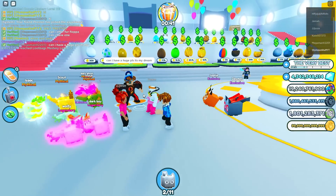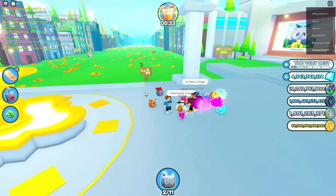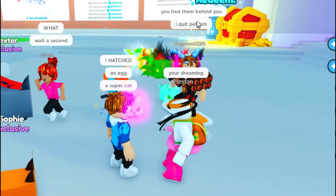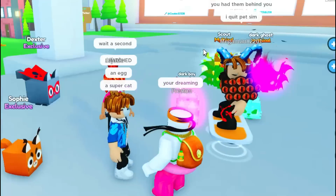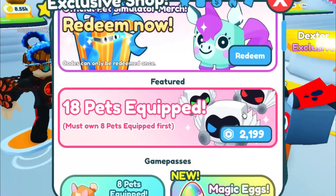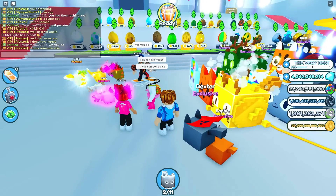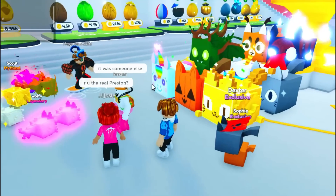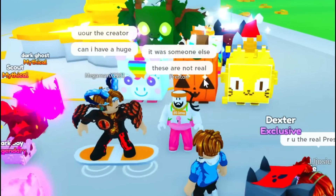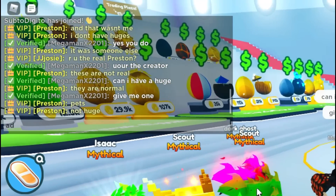He's going to show me how to get the huge tie-dye, but I don't have a huge. Preston, you're lying - you just showed us that you have a huge pet. Preston said, 'You're dreaming.' You had them behind you! I quit Pet Simulator X. Preston now said to hatch again. Everyone's asking Preston to show his huges, he says he doesn't have any, but he just showed off he has huges right here. People are saying these are not real - these are huge pets. Everyone's saying, 'Can I have one?'